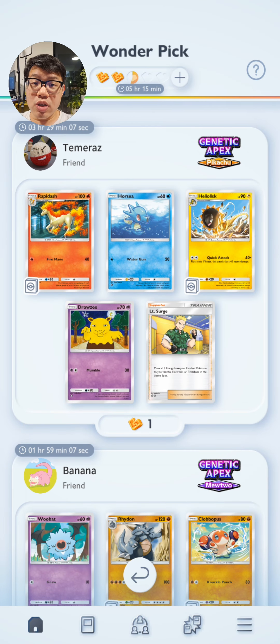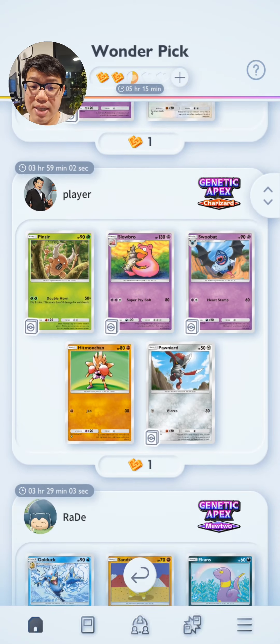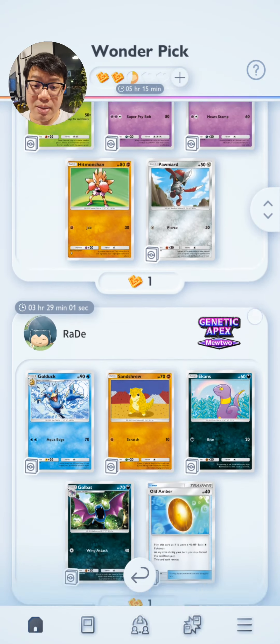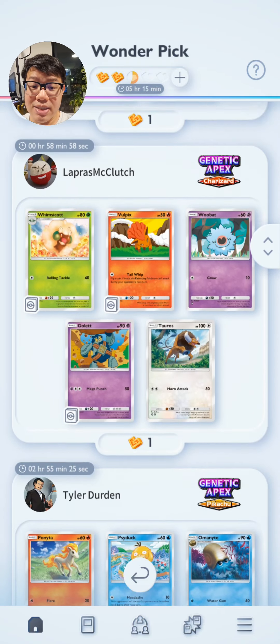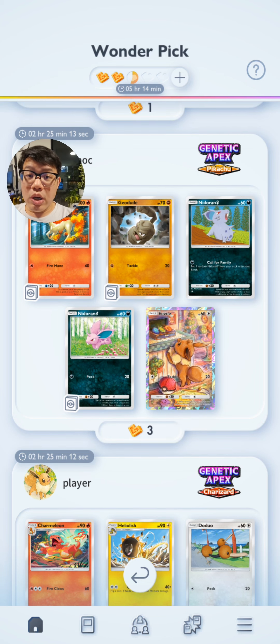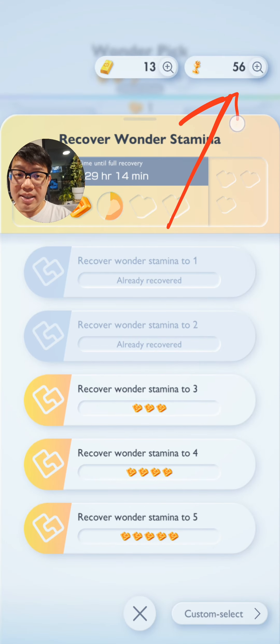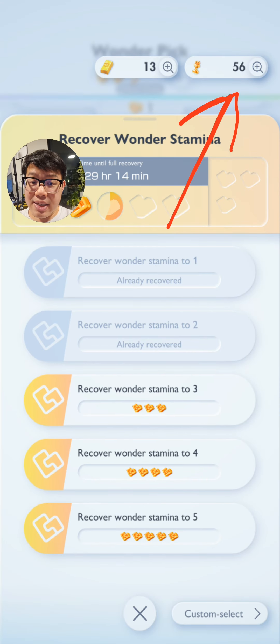What I mean by that is, whenever you scroll through your friend list and randoms to see what cards they got, for a chance to get something good from one of their packs — so for example, maybe I really want this Eevee — well it would be very sensible to use the regular stamina that you regenerate every 12 hours, but it's not so sensible to use your hourglass for these situations.